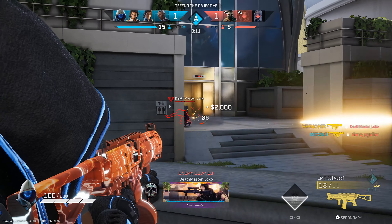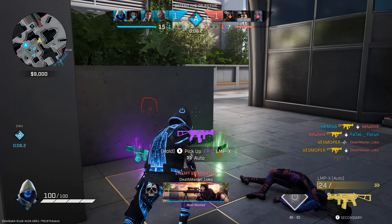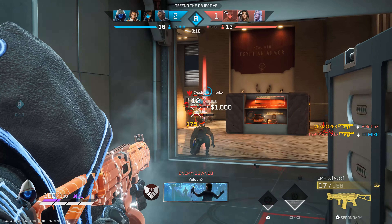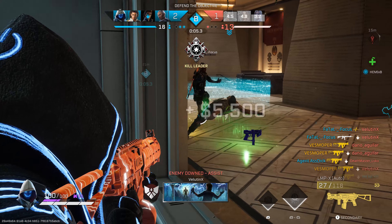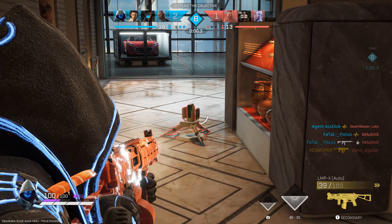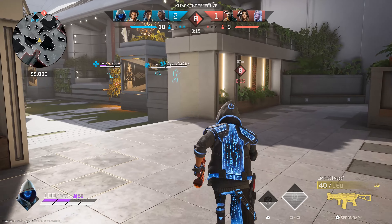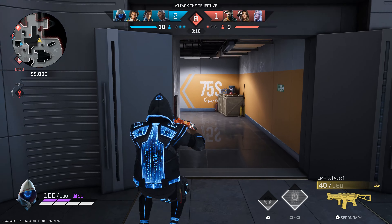He also has his passive as well, but his main ability plays a major role. You can initiate a push with Glitch — he's really OP for initiating a push against an enemy, which is really useful when playing him. His passive, Intuition, allows him to detect enemy equipment at a distance.